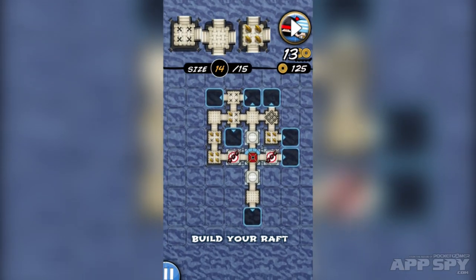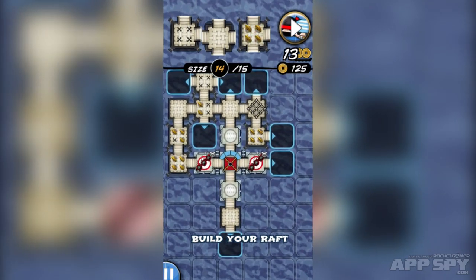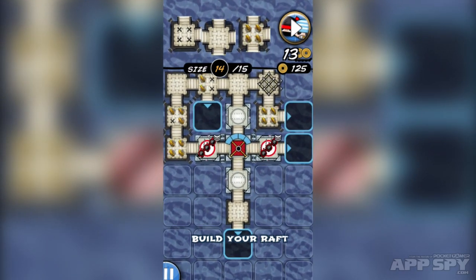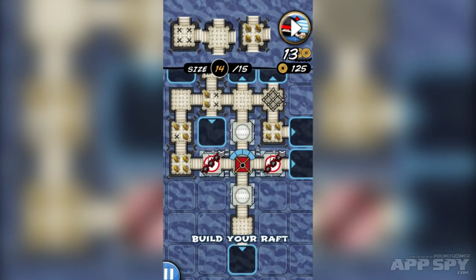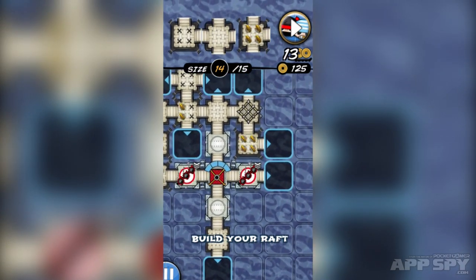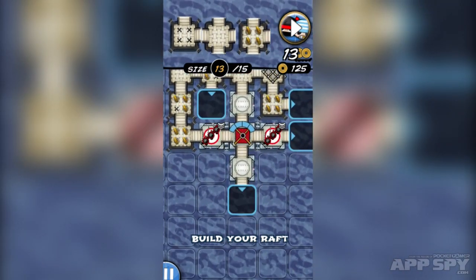You can pinch in and pinch out to look around. You'll see this area has got loads of squares — this is my raft and I need to build it. On either side I've got ninja units. Each of these different squares is a part of my raft; at the moment I've got a raft that's 14 squares out of a possible 15.